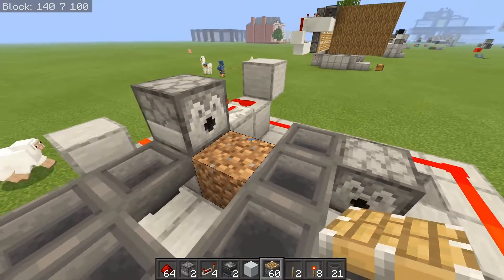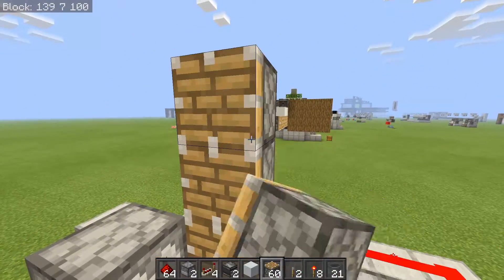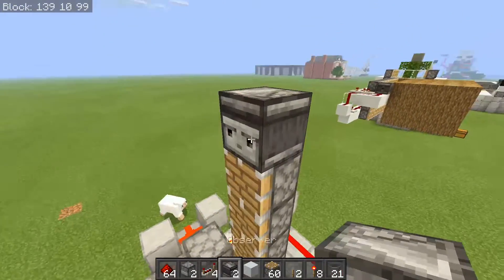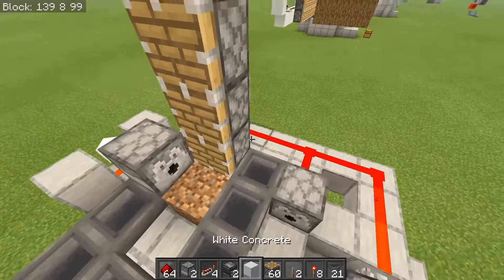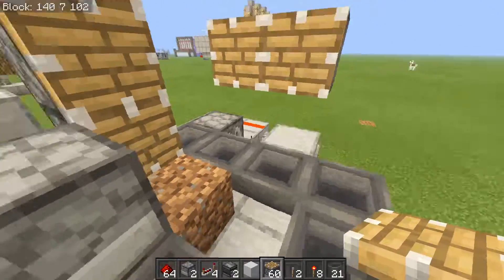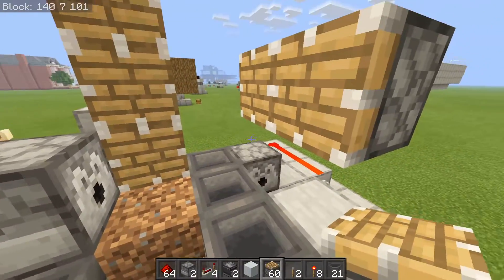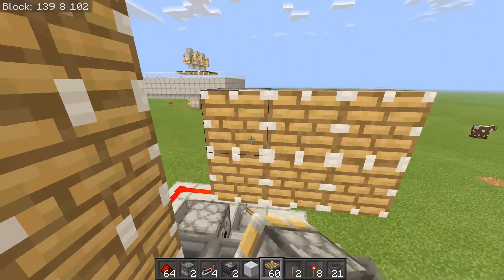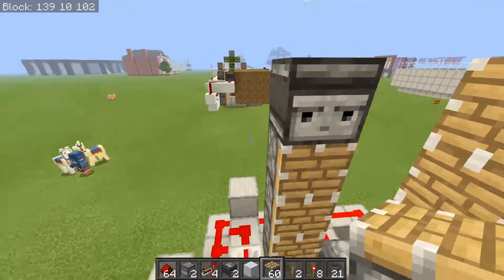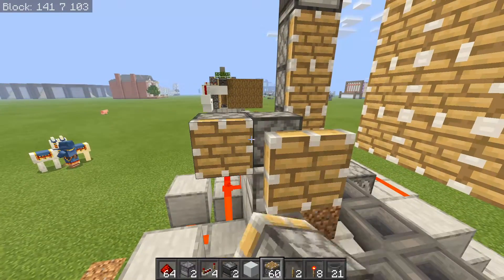The next thing is to get down the piston layer. Set down a piston in front of this dirt block and then build up by four — so four pistons. On top, we want an observer with the base in the same direction as the piston bases. One block over, we want a wall of pistons starting one block up from the ground layer, three wide by four tall. This piston layer will go all the way up to the observer layer. Then just mirror this onto the other side.